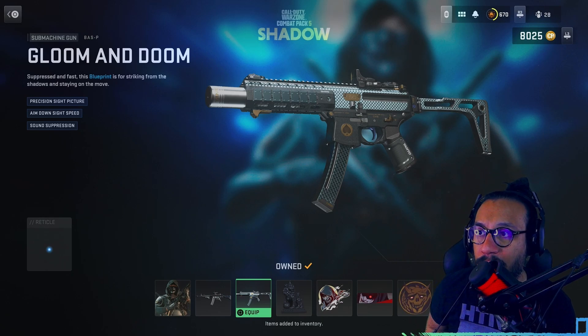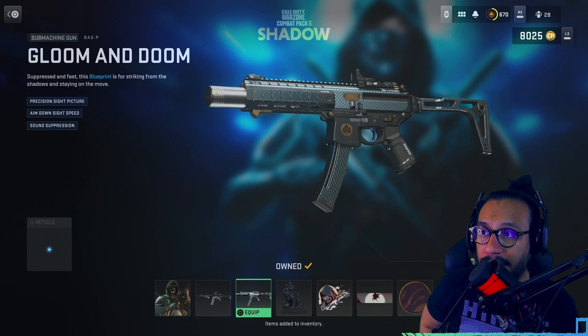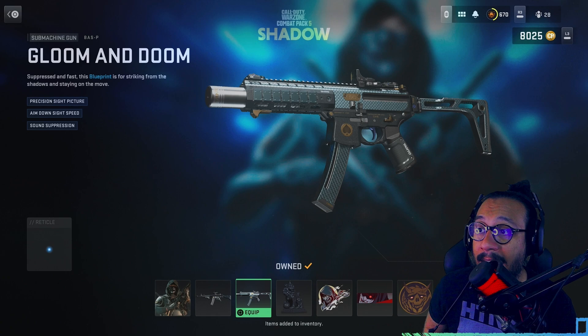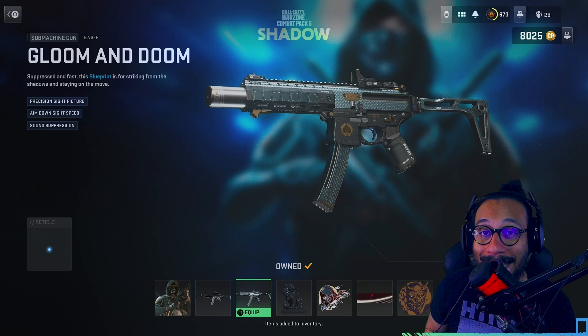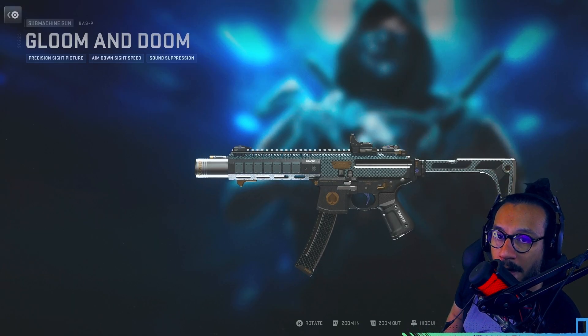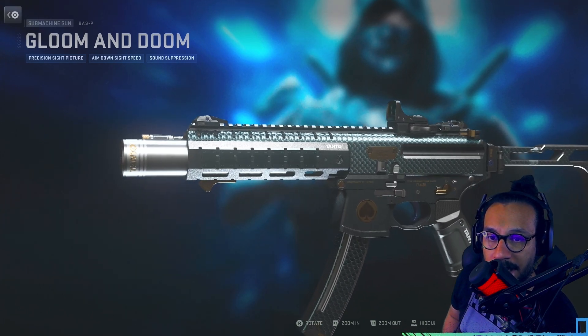It's called Gloom and Doom. It says 'suppressed and fast, this blueprint is for striking from the shadows and staying on the move — precision sight picture, aim-down-sight speed, and sound suppression.' Here's the build for the Bass P, and here's a full 360 and a closer look as well.